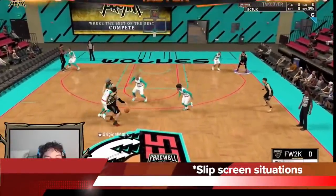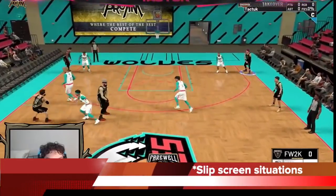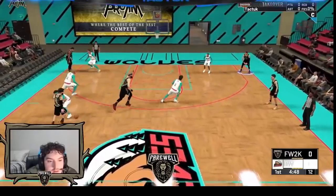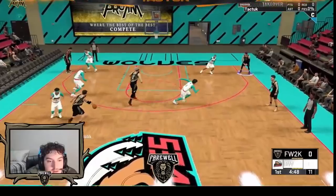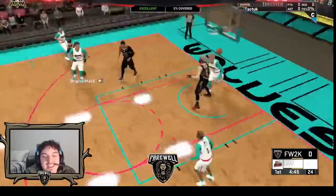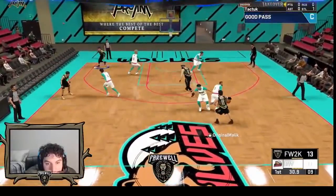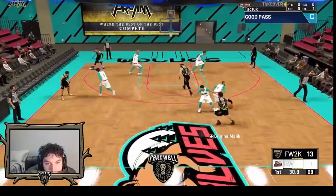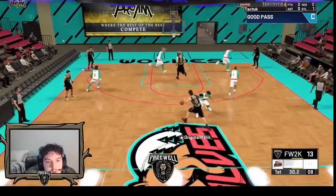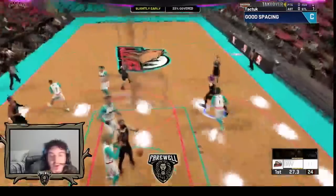In these clips, you can see Malik do it in slip screen situations. He goes to the middle, goes left, comes to a standstill, does the behind the back with the turbo, extends out, pushes himself up, readjusts back to the other side, and shoots the mid-range jumper — beautiful work. Here's another slip screen: Malik comes to a slight split-second standstill, goes into his behind the back, shakes off the defender who bites the wrong way, gets enough space, finds the elbow jumper, hits it.